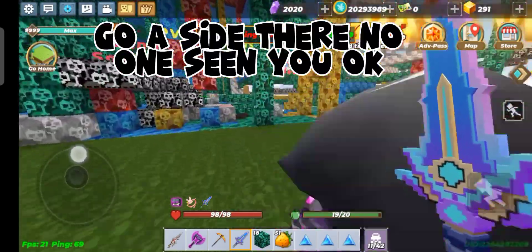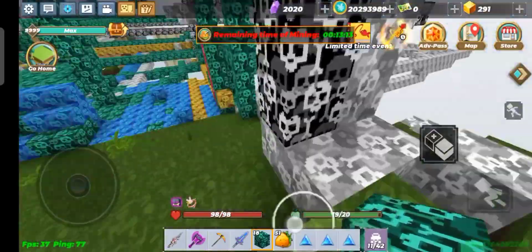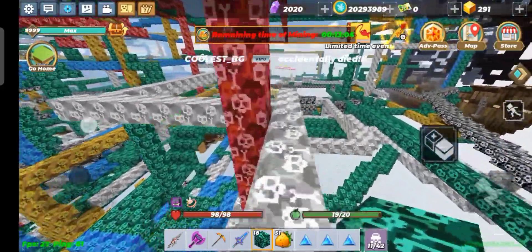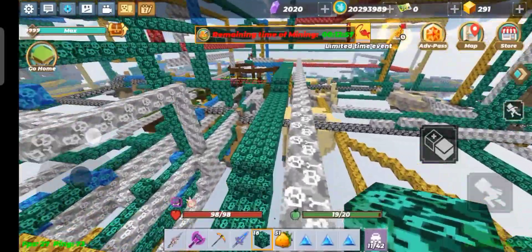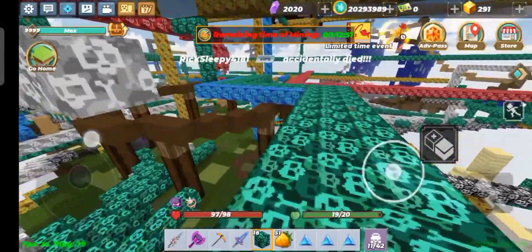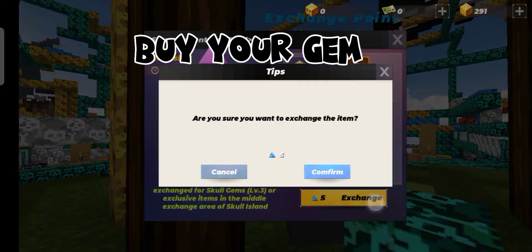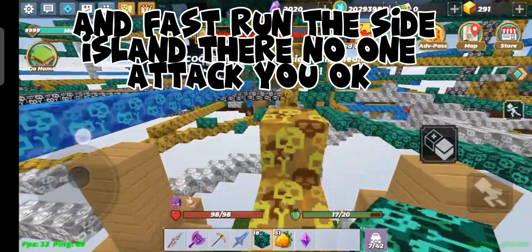Go aside where no one can see you, okay. Go faster on the side island where no one can attack you, okay.